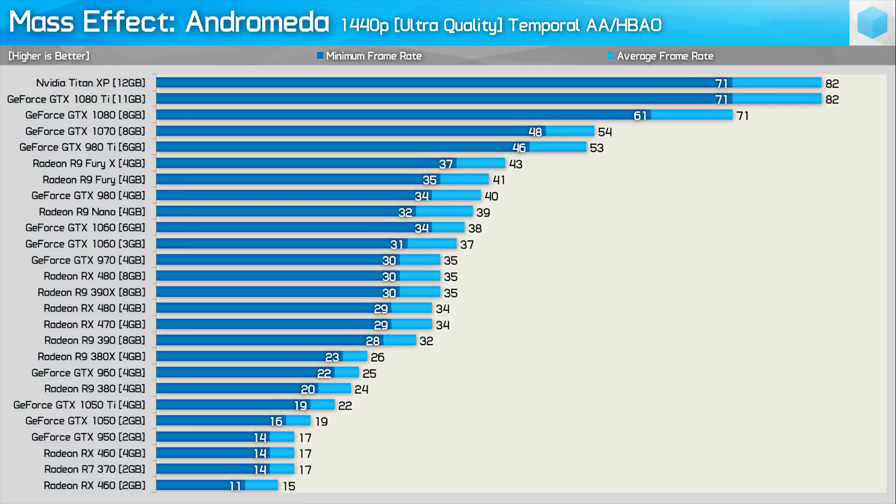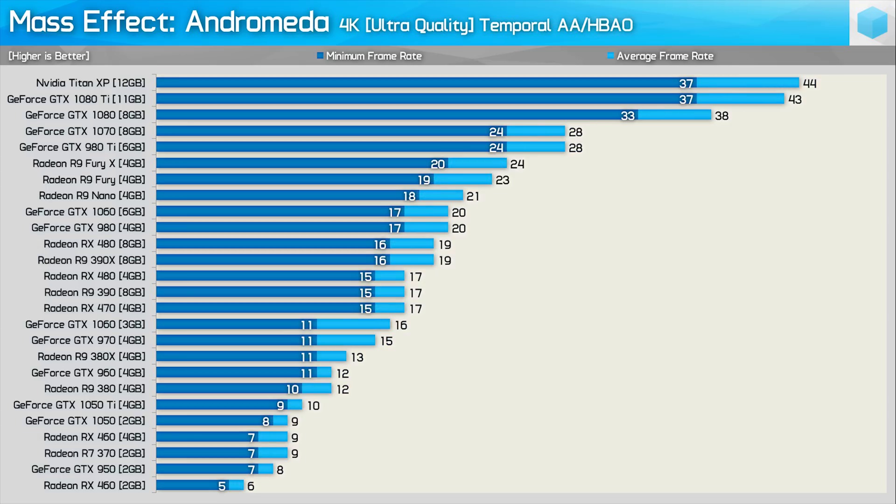Moving to 1440p, we see similar margins, though this time the GTX 1060 6GB does fall behind the Fury X and the standard Fury. That said, the 3GB GTX 1060 was still faster than the RX 480 8GB and R9 390 GPUs. Finally at 4K, we once again find that very few GPUs will cut it — even the Titan XP and GTX 1080 Ti dip below 40 FPS at times, which obviously isn't ideal.